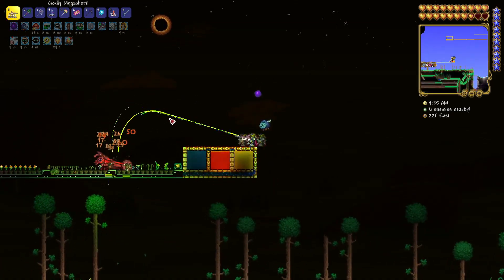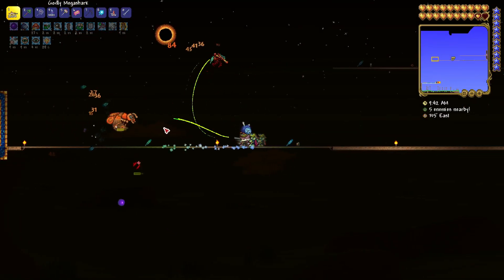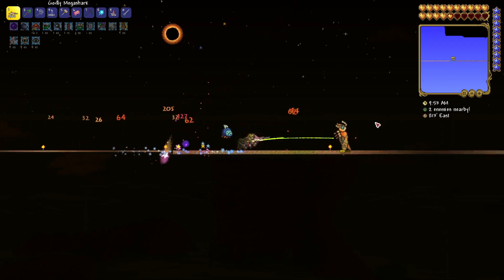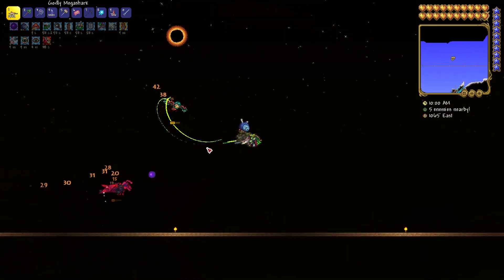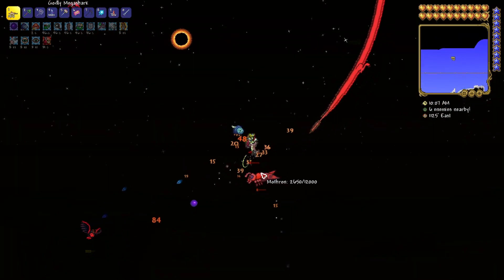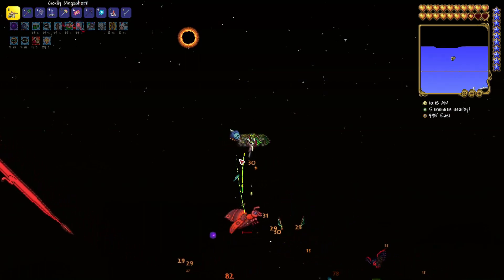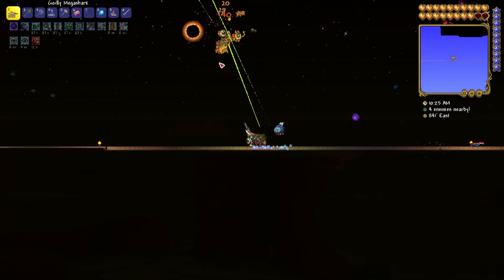What I usually do against Mothron is bring it onto my sky bridge so that it can charge me. I can jump over its head and then go the opposite direction, or jump back over its head and continue the chain of running in a straight line. Most enemies, once you get to a certain point in Terraria, you just want to be able to outrun them. One of the best ways to do that is to have a sky bridge and run along it. Using coal or charcoal blocks lets you run a lot faster, but I'm only using wooden blocks since Mothron isn't going to be too difficult to fight.